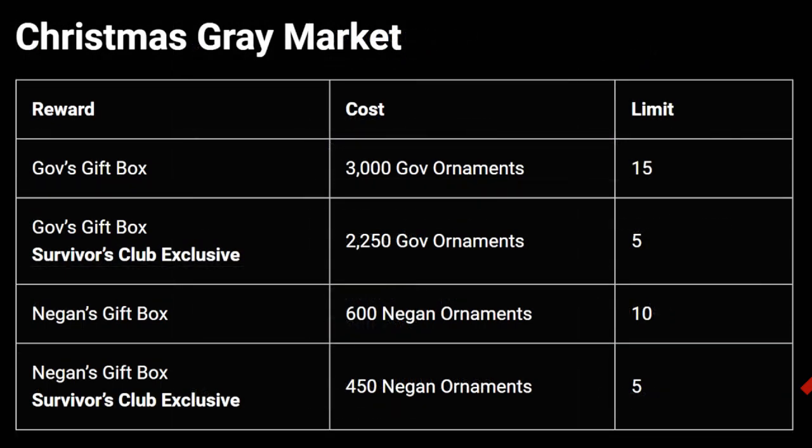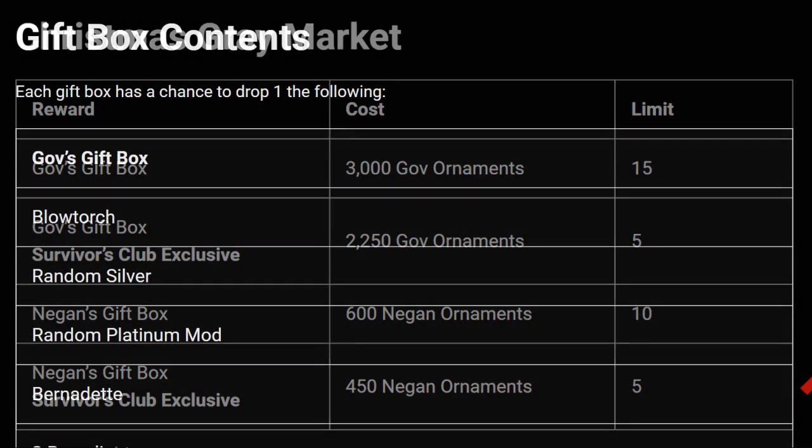There's also going to be a Christmas Gray Market where you can spend those ornaments. I think once you have received the ornaments they will be tracked permanently and you can spend them freely. You can get Gov's Gift Box for 3,000 Gov ornaments, or 2,250 if you are part of Survivors Club. Similarly the Negan Gift Box is 600 ornaments, or 450 for Survivors Club members. There are 15 of the Gov gift boxes available, 10 Negan, and 5 Survivors Club exclusives.